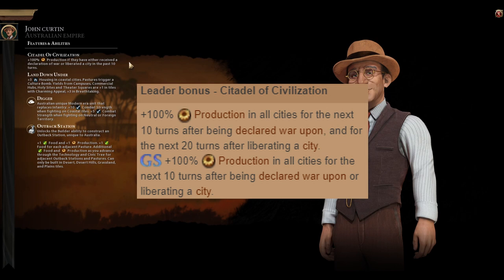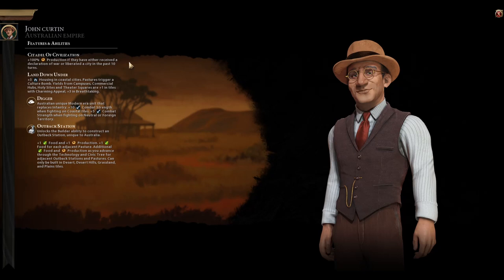Before we get started, I want to do a quick follow-up update to my Barbarian Clans mode video. In that video I had stated that it cost a lot of gold to get the conversion to a city-state. It seems like they've tweaked that — the Barbarian clans will turn into a city-state on their own if just left alone, and it doesn't really cost a whole lot of gold. So it seems like that has been tweaked. It's not a huge change to the mode, but it is easier to get additional city-states without spending a lot of gold.